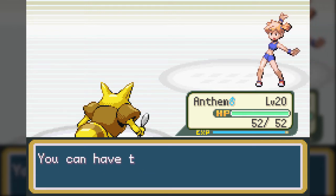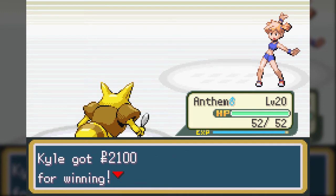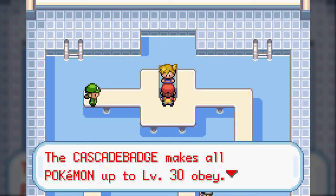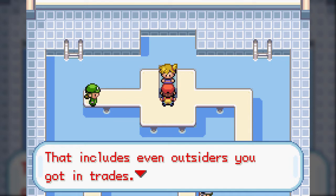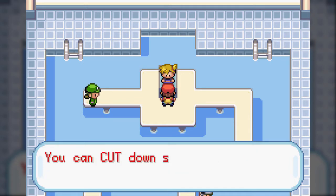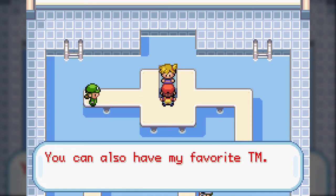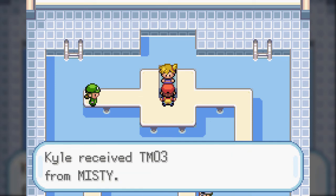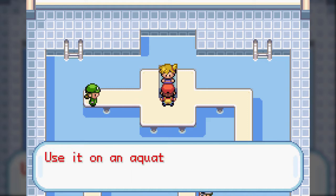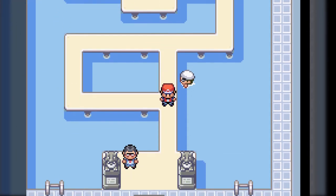You're too much! You can have the Cascade Badge to show you beat me. Two down, six to go. The Cascade Badge makes all Pokemon up to level 30 obey - that even includes outsiders you got in trades! There's more: you can now use Cut anytime, even out of battle. You can cut down small trees to open new pathways. You can also have my favorite TM - we got TM03, which is Water Pulse. It's a powerful enough move and I might use it later on my Water-type.